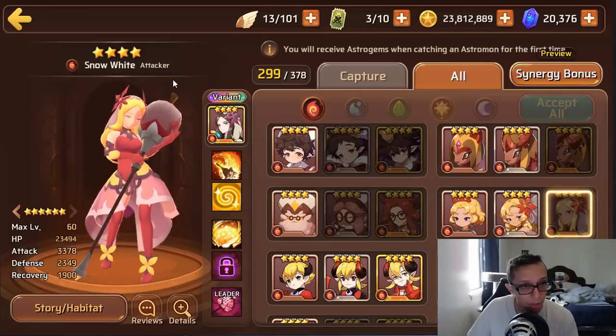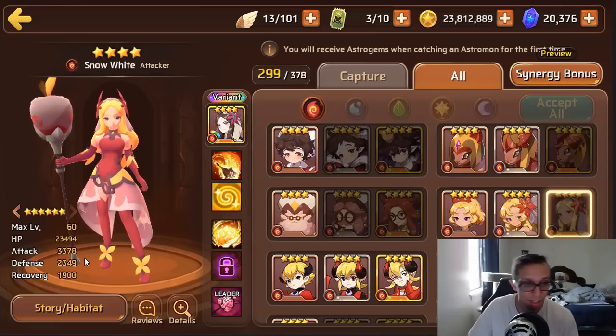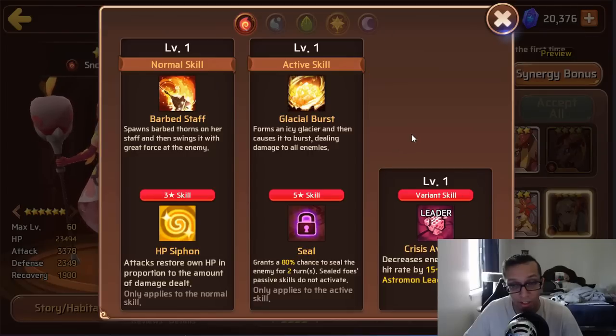Last we have fire Lucy, who is an attacker coming in with 23k HP, 3.3k attack, and 2.3k defense. HP is kind of low but her defense and attack make up for it — she's a little squishy but the stats overall are decent. She comes with HP Siphon and Seal — more of a Clan vs Clan or PvP defense mon. She has her own self-sustain and can get her Seal off within a couple of turns. An 80% chance for two turns is solid.